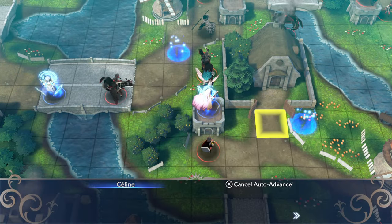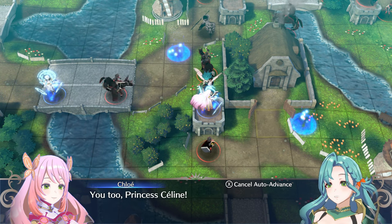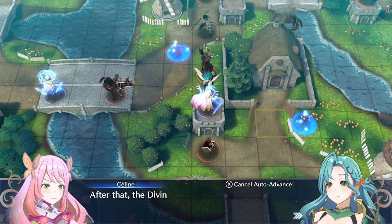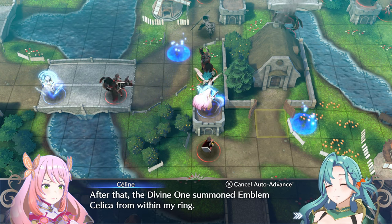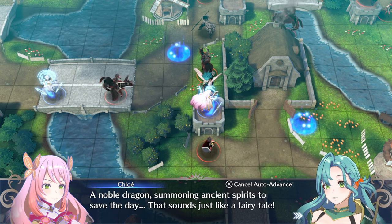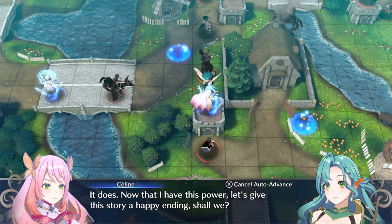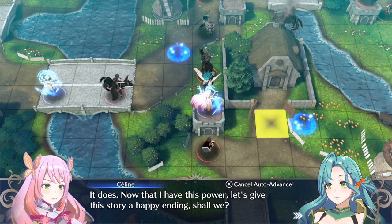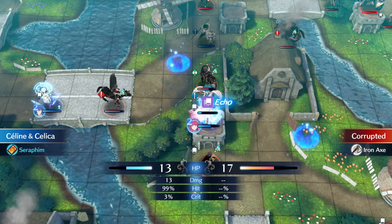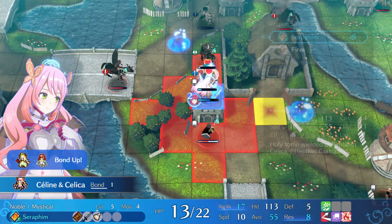But before doing that, Selene is going to talk with Chloe as well. Selene: 'Chloe, I am relieved to see you're alright.' Chloe: 'You too, Princess Selene. I was able to find Alfred, and the Divine Dragon no less. After that, the Divine One summoned Emblem Celica from within my ring.' Selene: 'A noble dragon summoning ancient spirits to save the day. That sounds just like a fairy tale.' Chloe: 'It does. Now that I have this power, let's give this story a happy ending, shall we?' Selene: 'Let's do it.' Note that by taking the fort, Selene blocks the mage below her from reaching Louis and one-rounding him.